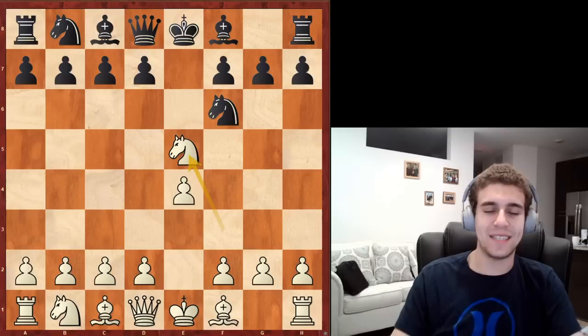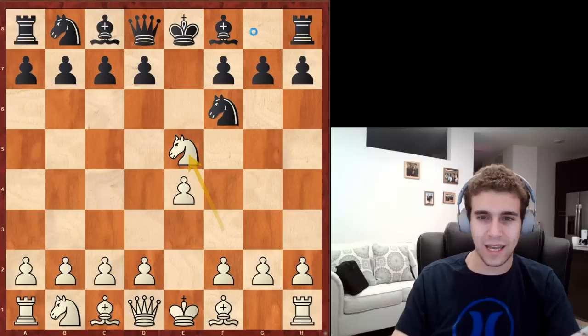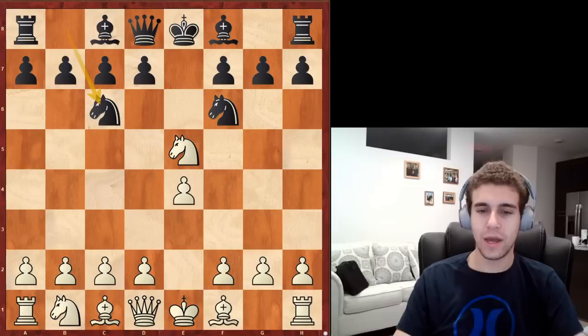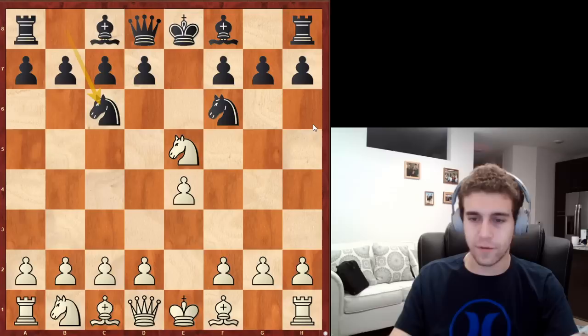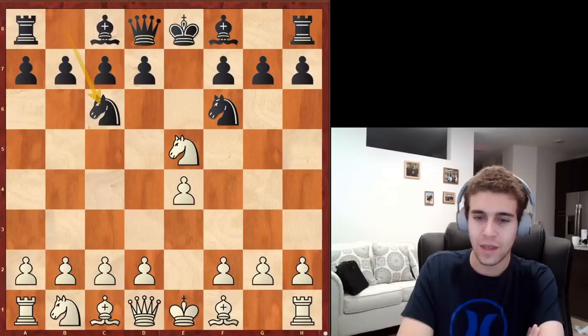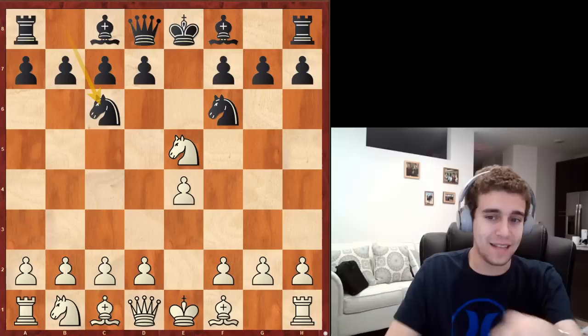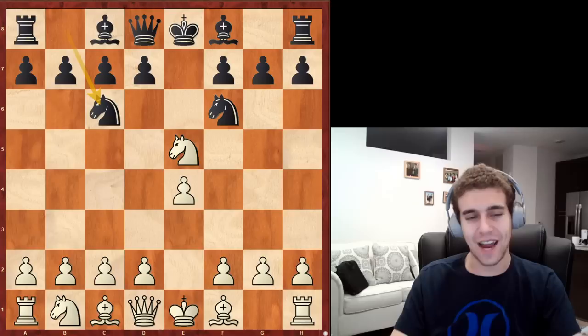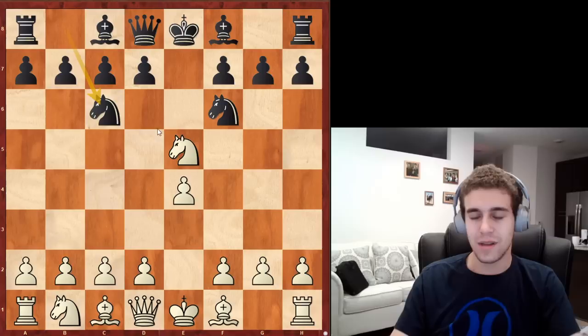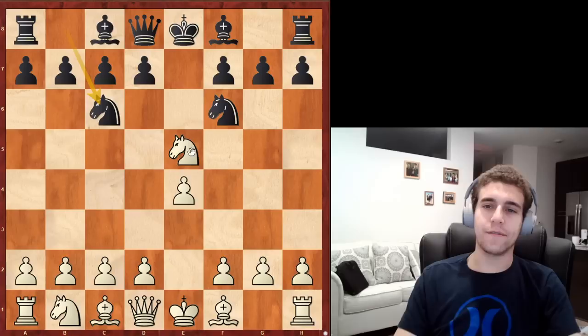Instead of playing d6, Black plays Nc6 — the Stafford Gambit. Looking at the history: in 1857 Howard Staunton, one of the strongest players of the 19th century, sometimes called the unofficial world champion, first essayed this line. In 1905 a gentleman named Jonas won with it. In 1950, someone named Stafford played it — that's why it bears his name, though he wasn't the first. Regardless, we're dealing with the Stafford Gambit, not writing a biography.